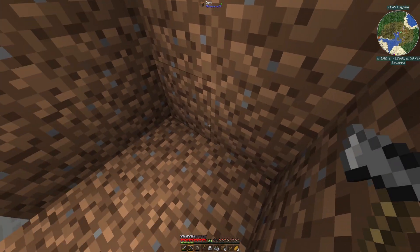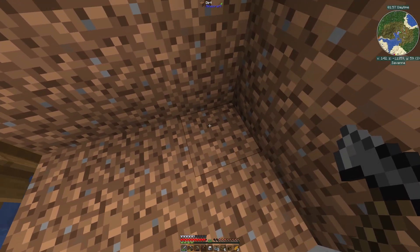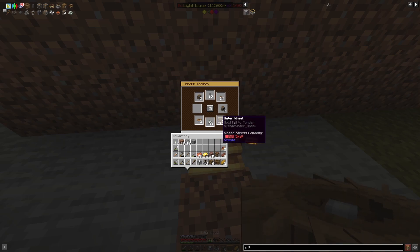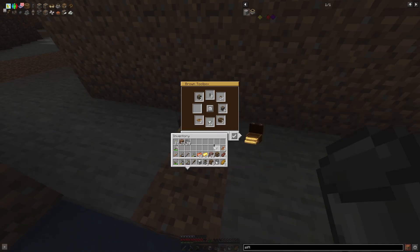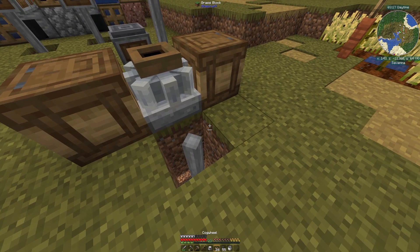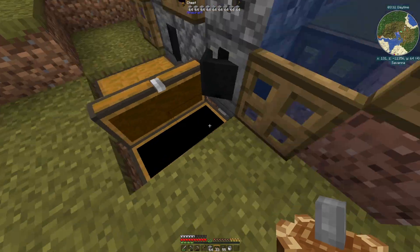I want to rig this up so cobblestone goes in and gravel comes out. I need my shaft going up the middle with a water wheel. The water wheel center goes there, so I need a water wheel, a block, and a bucket of water. Then small cogwheels one through five - that should be enough. Now the mixer is spinning.